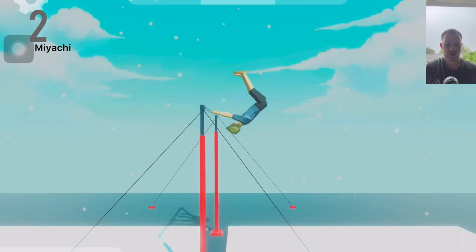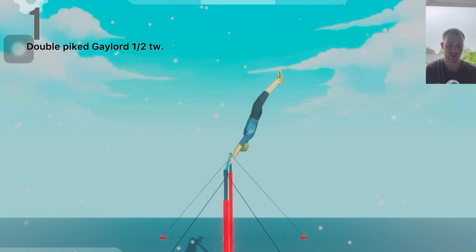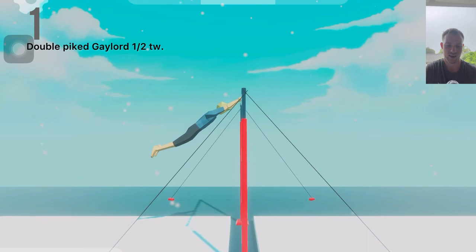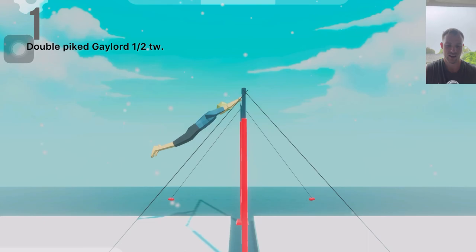To finish off, it's going to be a double Pike Gaylord half out — so a Maris with an extra flip. Do you want to see me play this game some more? Should I make more videos like this? Maybe some tutorials? Let me know down in the comments. It's pretty much all I can do right now while I'm injured. Thanks for watching till the end. All the best — till next time.